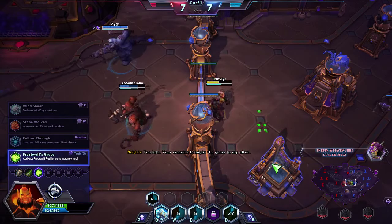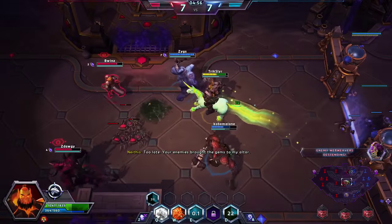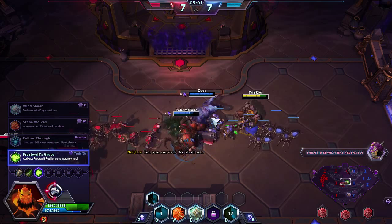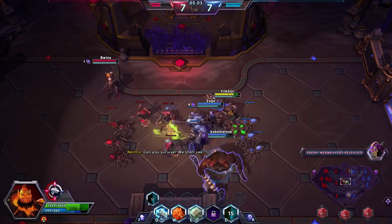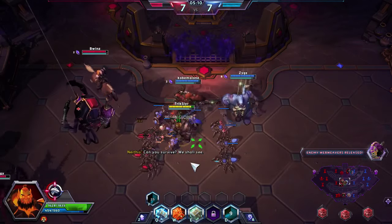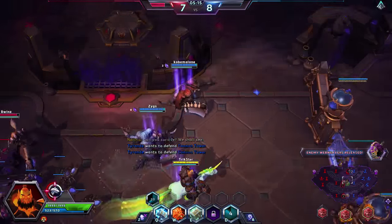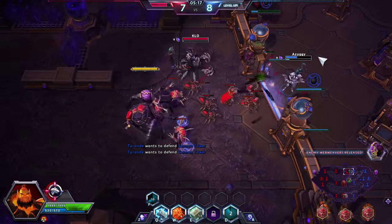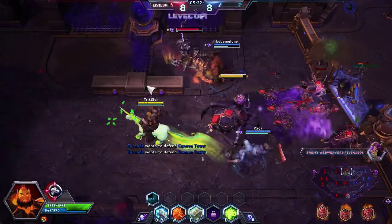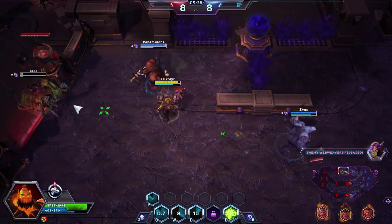We're picking up Frostful's Grace — that will give us just a little bit more healing. My early build is super generic: traits, healing, super defensive. I really feel like Thrall at level 13 to 16 starts to open up very heavily as I go for the damage talents, and I'll also get Sundering at level 10. When Thrall first came out, Sundering seemed like it just messed up Wombo combos, and I didn't like it that much. But the more I played with it and tried to identify the strengths of Sundering, I've noticed there's a lot more we can do with it.